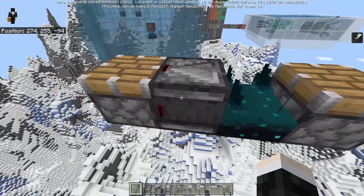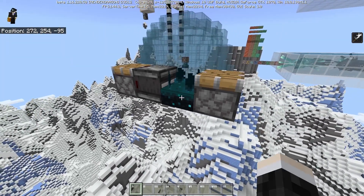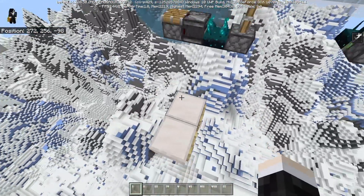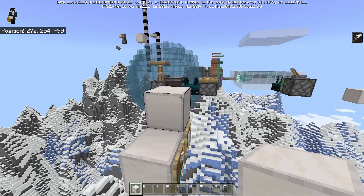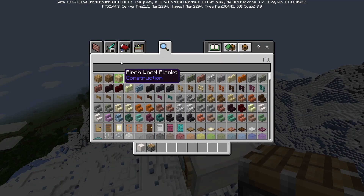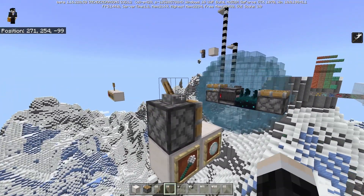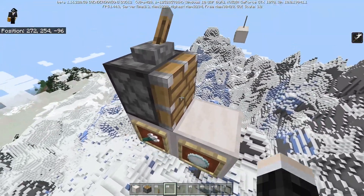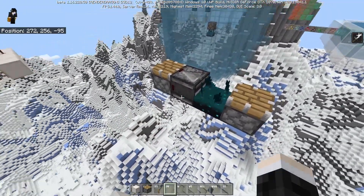It also gives out a block update and the observer can detect that, as you can see here. Skulk sensors are still limited in functionality. There are a lot of things they don't detect. They do detect walking, block placing, and block removing, but for some reason they do not detect when a piston gets moved. If I extend that piston, technically you could say that the air block is being removed and a piston head is being placed, but it still does not trigger the Skulk sensor.